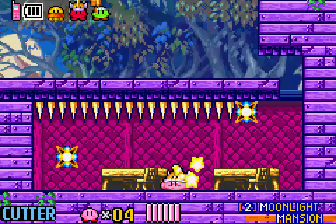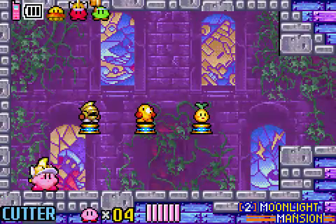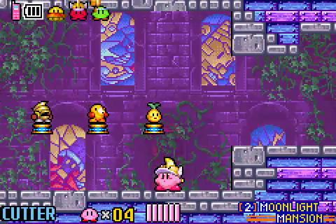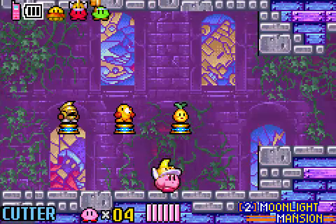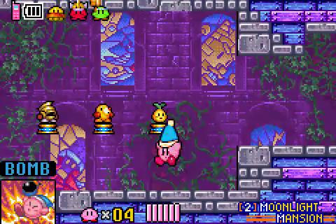From here, just hit this bomb, careful, and go through here. We get to the room right before... well, what do you think? There's a couple of trophies here. This one's for Cutter, this one's for Fighter, and this one's for Bomb. Haven't shown off Bomb yet, so why don't I go with that?